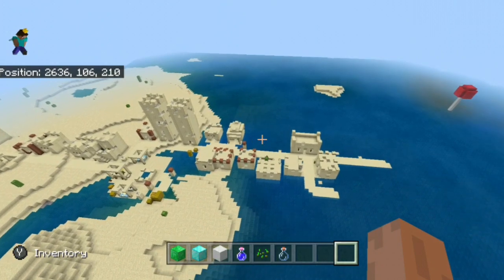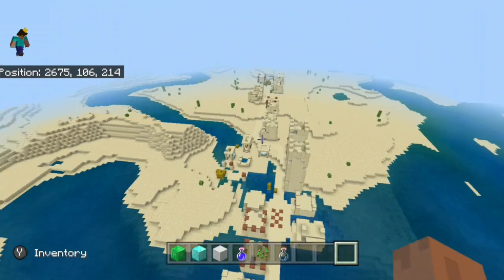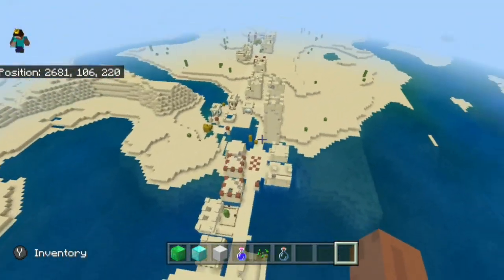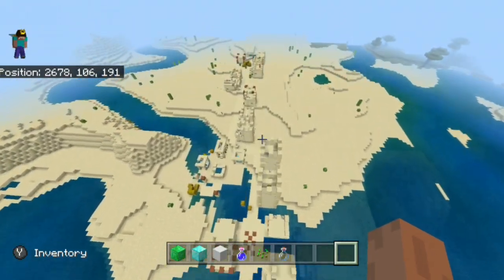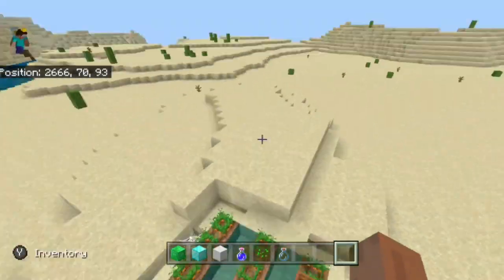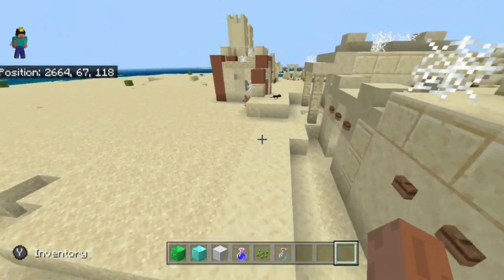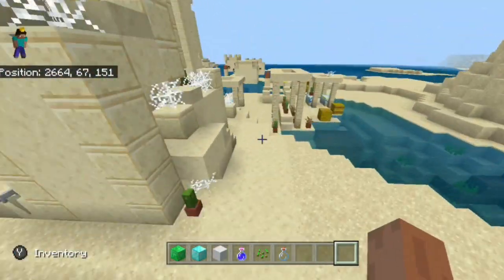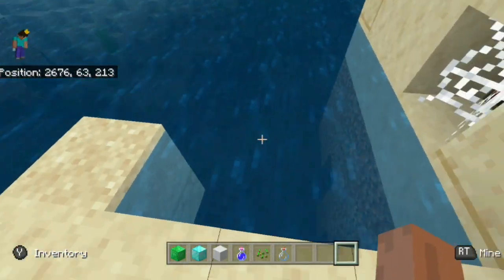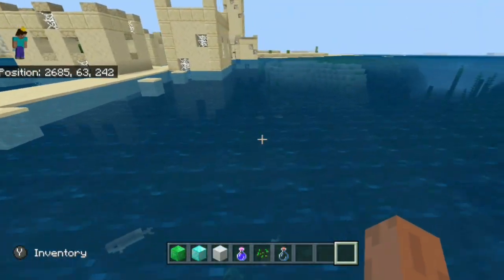There's also the longest village I think I've ever seen inside of a seed. Usually we see villages clumped up together in one little area, but this one just stretches across like one singular street all the way down. Unfortunately it is an abandoned village, which means you don't get any of the villagers, but still having a village just this long, even reaching inside some of the ocean — strange and weird and cool, and I love it.